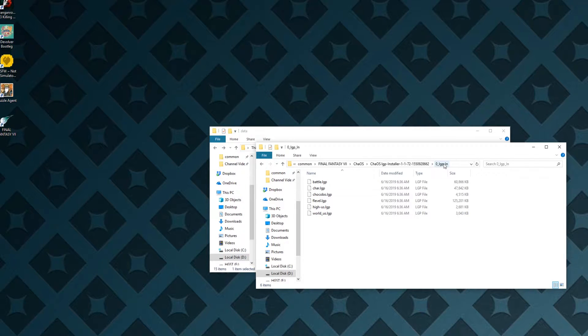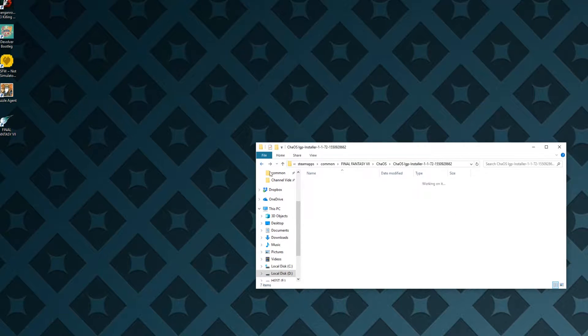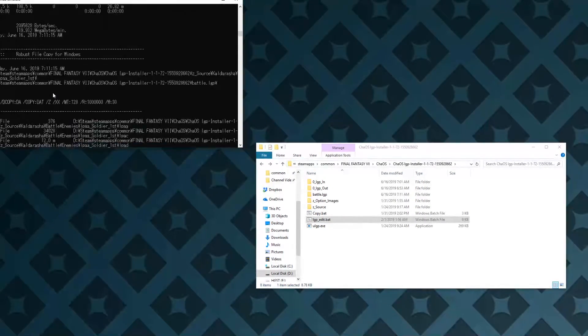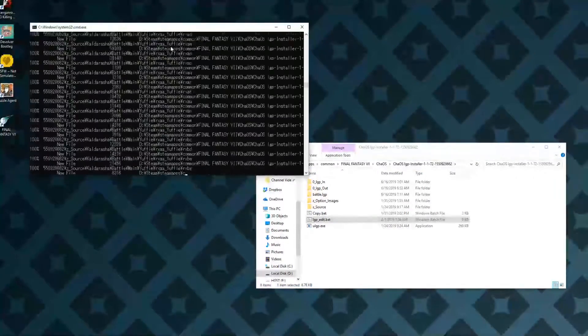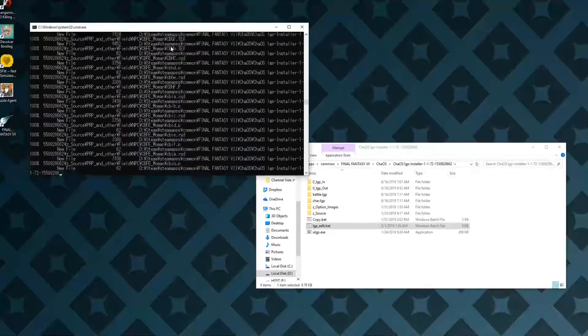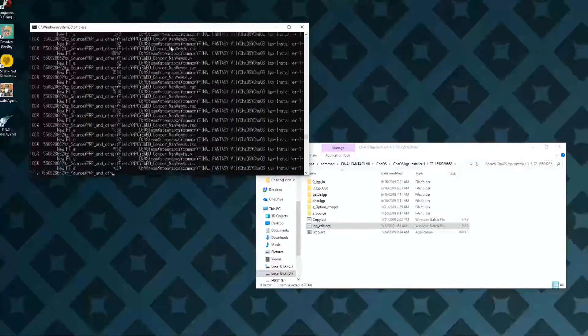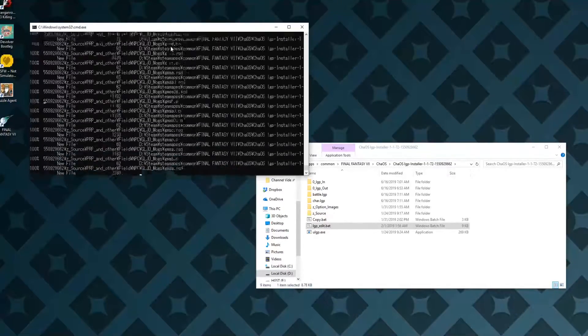That's where all those files will be, and you'll copy them into LGPIN. Once you have those copied in there, you can go ahead and double-click on lgp-edit.bat. It'll start making a bunch of folders — just let it do its thing. Once it's done, the fast text will stop and it'll give you an option to choose from.